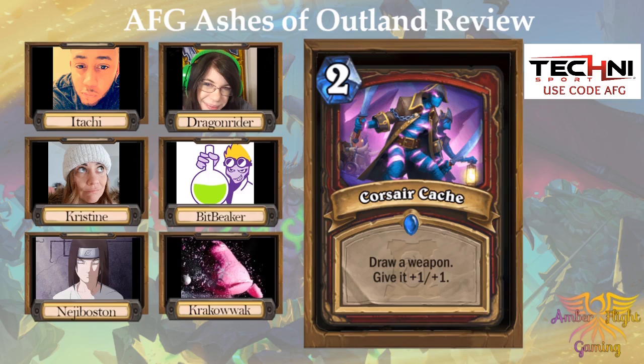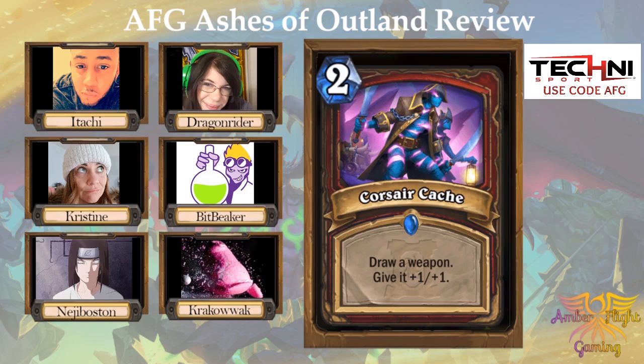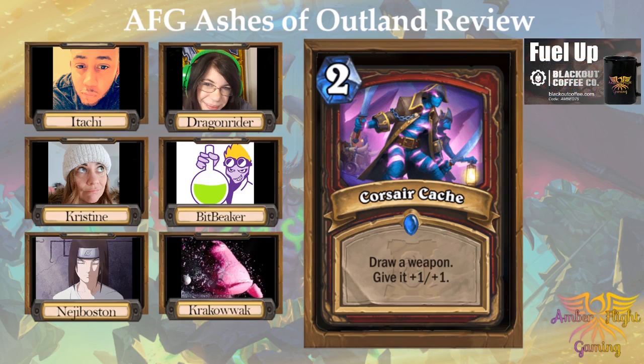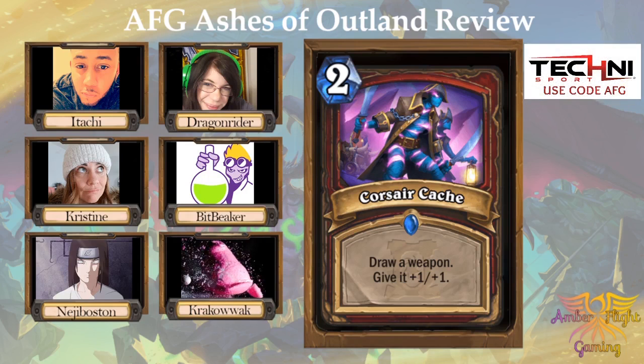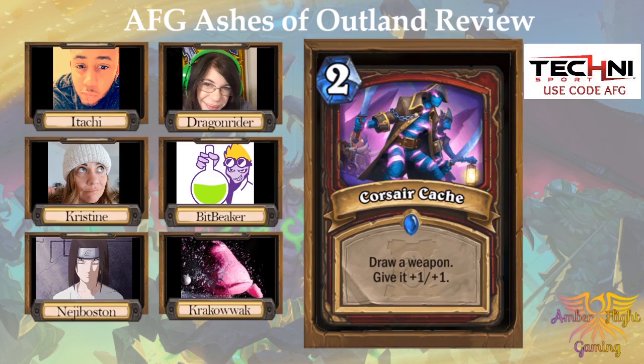Next: Corsair Cache, a two mana spell — draw a weapon and give it +1/+1. Krakowak and I both gave this one a four; Itachi and Bit Beaker each gave it a three. The targeted draw is much better than just drawing a card — this specifically draws a weapon. Maybe it's not super great this set, but I think it's going to see play and be great. You can put two in your deck. I can't think of a single weapon I'd want to draw right now though, which is why I gave it a one.